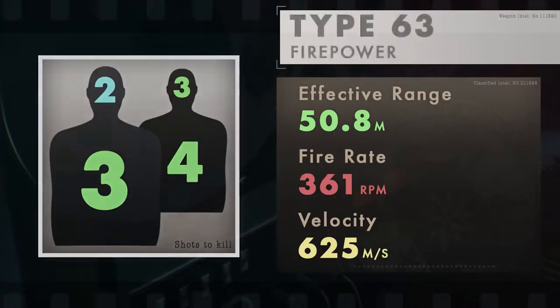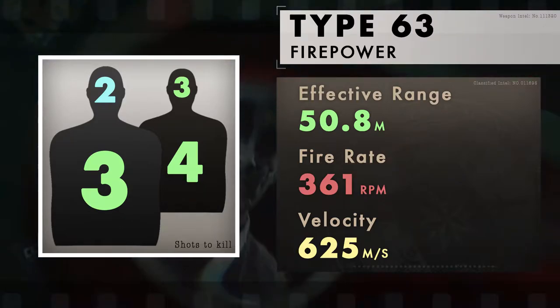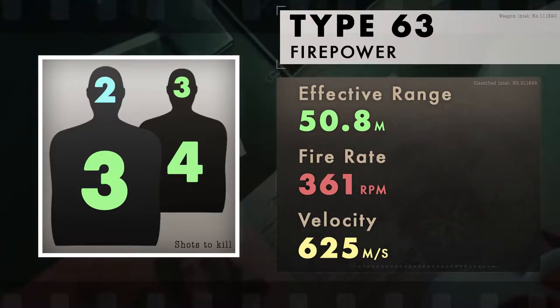In multiplayer, the Type 63 is a semi-automatic tactical rifle that deals high damage per shot. Within 50.8 meters, you need 3 shots to kill to the body or 2 to the head. Beyond this, you need a maximum of 4 shots.